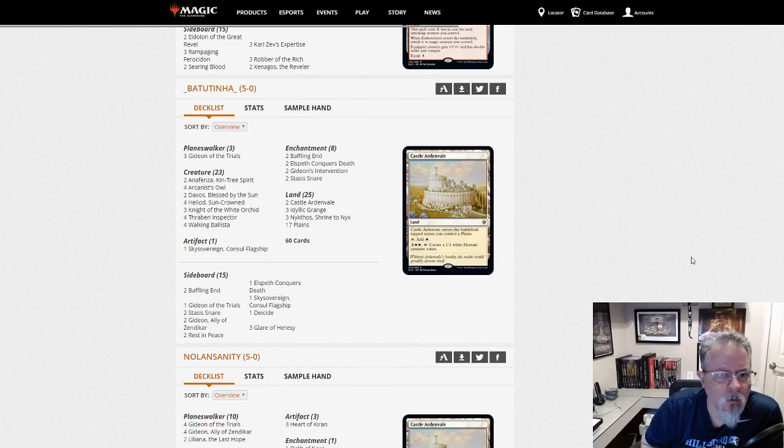Barutina with another Heliod deck. Sky Sovereign main in this one, and a little more enchantment hate — Gideon's Intervention and some enchantment-based removal, Gideon of the Trials, more Gideons in the sideboard. This is definitely the I-don't-want-to-be-beaten-by-Dimir-Inverter build of Mono White.